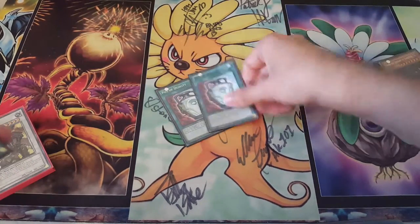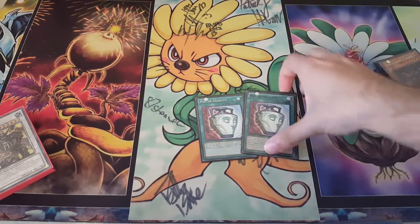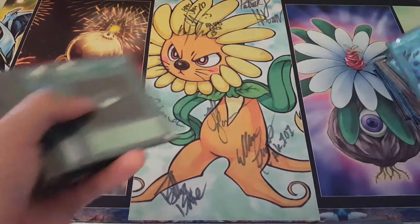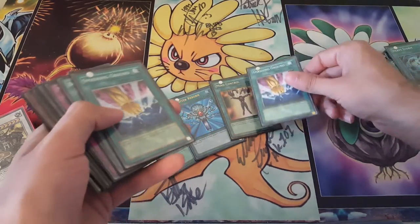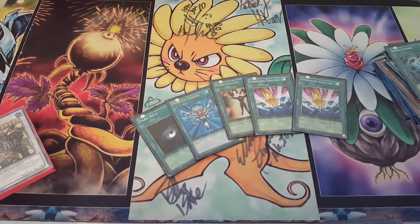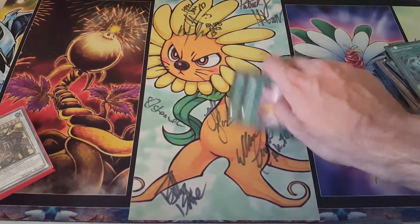Now we're on to the spells. We play two Duality, because it is good to set up early game and first-turn plays, but you don't really want to do too many of these because then you're not being able to combo off. We have two MSTs and a Heavy Storm to deal with the back row. We have the staples of Dark Hole and Monster Reborn. This is a Synchro deck, so we also play Mind Control. We have two Smashing Grounds, which is a very important card, because sometimes you can lose games by just not having a monster bigger than what your opponent has. If they have a monster over 3,000 attack, unless you can make Trish, you're kind of boned. So it's very important to conserve your Smashing Grounds for getting over large problems.